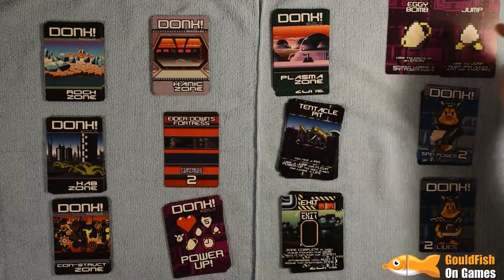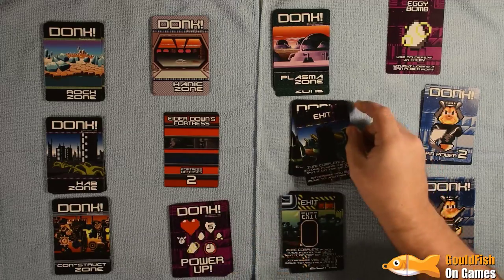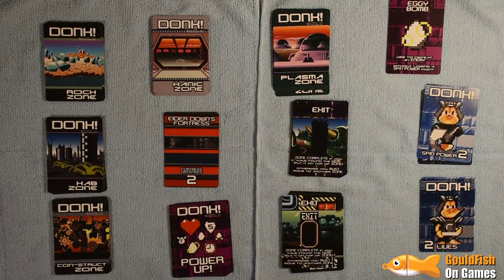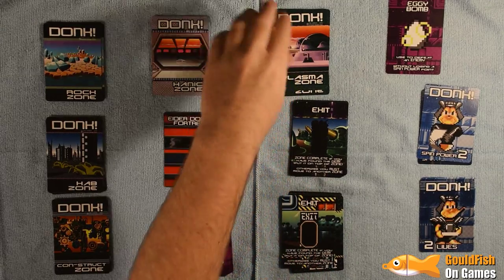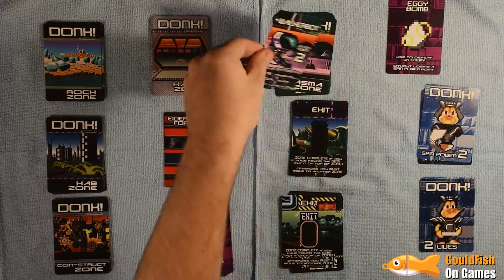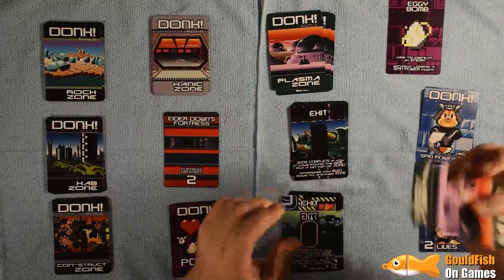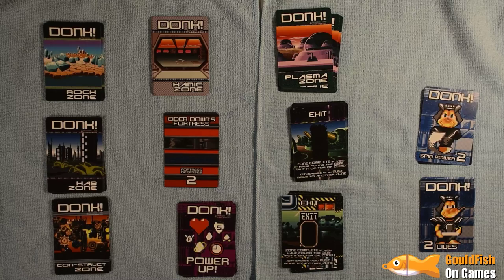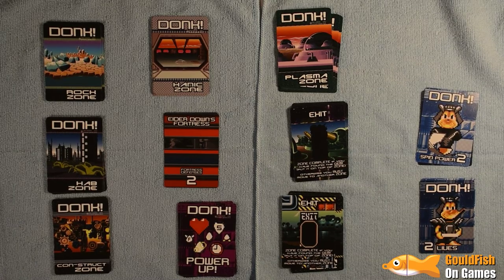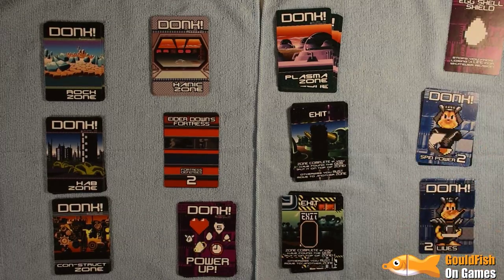Next card — tentacle pits. Thankfully we have the jump so we can jump over it without losing a life. And we've hit the exit again — we've not seen a gem at all so far. When we find the gem, we're going to have to work back through a lot of cards to find the exit again. Let's move on to Plasma Zone. Walker bot — two and two. Actually, let's use the Eggy Bomb just to defeat him so we don't use any spin power.